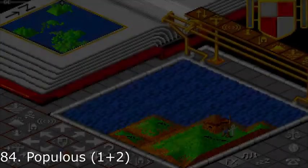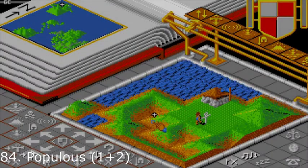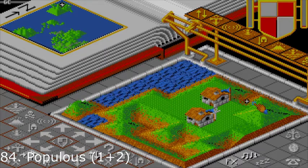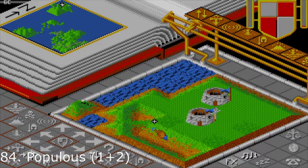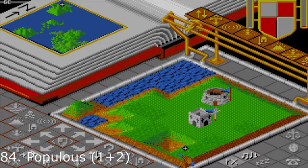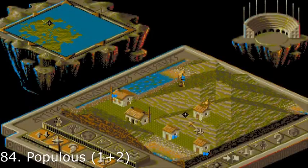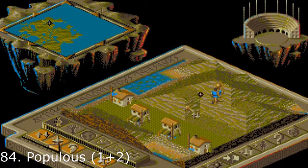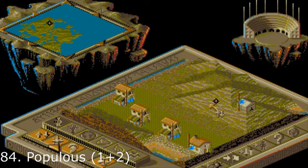Populous 1 and 2 by Bullfrog share 84th place. And if you wanted to play God, these games are right up your alley. Hours seem to flow as if they were minutes as you raise the land to make it suitable for settlement by your people. If you fancy to wreak some havoc upon your enemy, all the good old stuff is here including earthquakes, floods, volcanic eruptions — but thankfully no Covid pandemics.